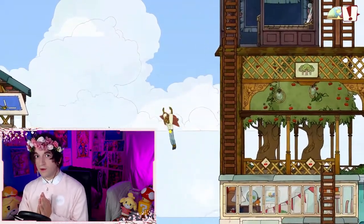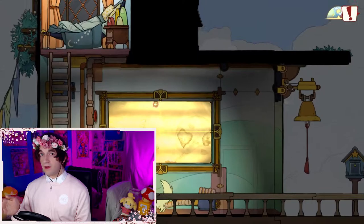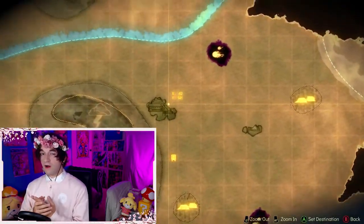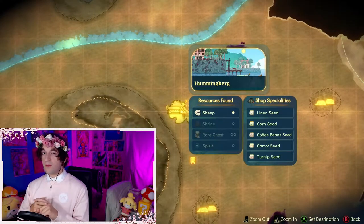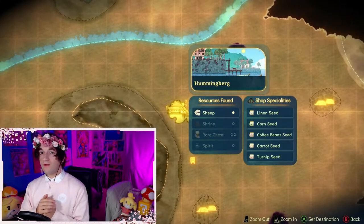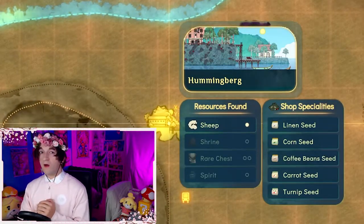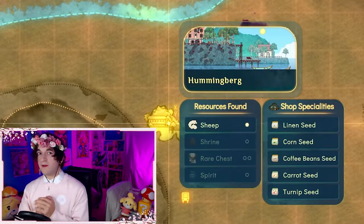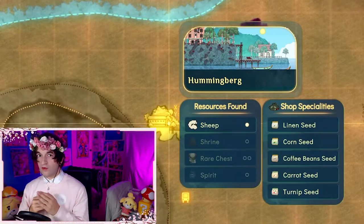Now the first thing I want you guys to do is to open up your map and hover over any island. When you hover over an island, it will show you the resources tab and it will show you spirits and shrines, which are the two things I want you guys to pay attention to. If the spirit or the shrine icon is faded out, that means you've got it already so you don't have to worry. But if you don't, you need to try and find out where the spirit is or what the spirit requires. To unlock these spirits, you'll most likely need a certain ability or to fulfill a certain quest line. That is of course where shrines come in.